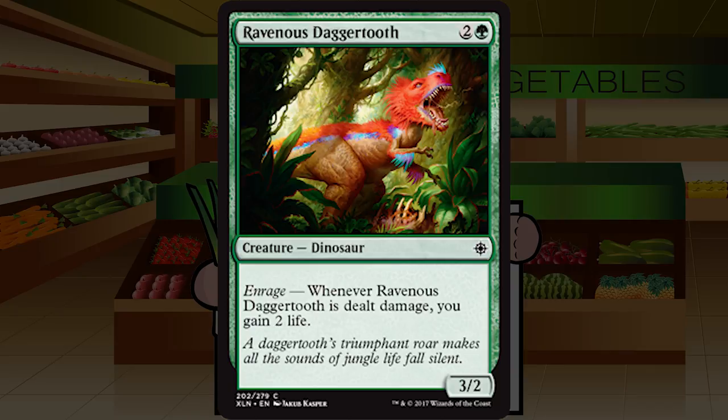Up next is Ravenous Dagger Tooth — two and a green for a creature dinosaur at common, a three two. Enrage: whenever Ravenous Dagger Tooth is dealt damage, you gain two life. Three two for three — fine, playable. Getting two life when it very likely dies from the first damage is totally fine, nowhere near a high pick. Very very mid-pack, but you'd be happy to play it when you have a slot and won't feel too bad cutting it. Middle-of-the-road C.